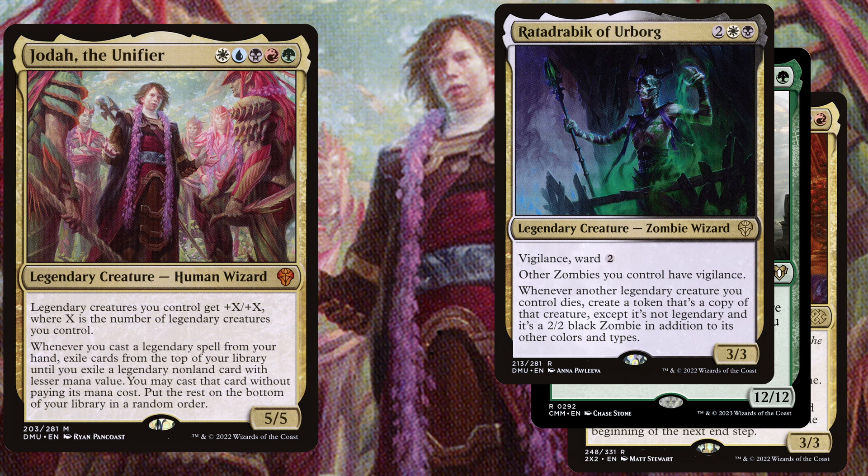Ratadrabik of Urborg is a 4 mana 3/3 with vigilance and ward 2, and other zombies you control have vigilance. Whenever another legendary creature you control dies, create a token that's a copy of that creature except it's not legendary and it's a 2/2 black zombie in addition to its other types and colors.